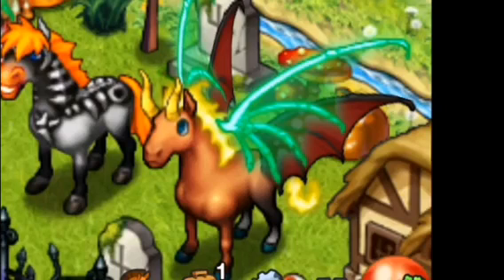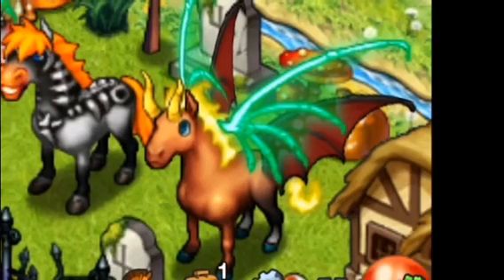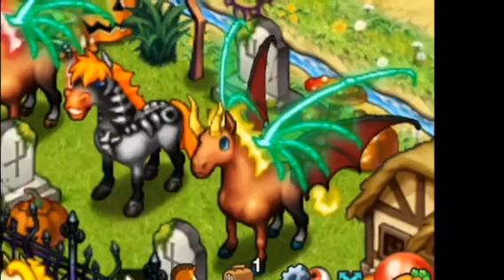You can get 72-hour foals by breeding two winged horses in your back garden. You have a better chance of getting double-winged horses from your back garden than from a breeding room, compared to breeding on someone else's ranch.